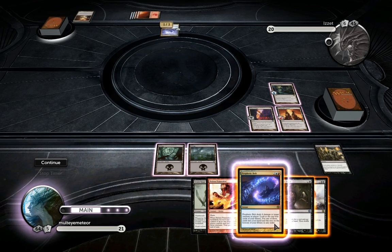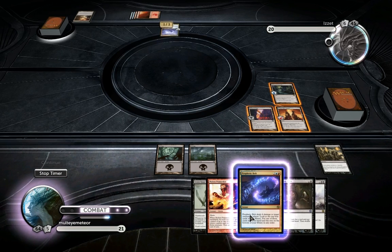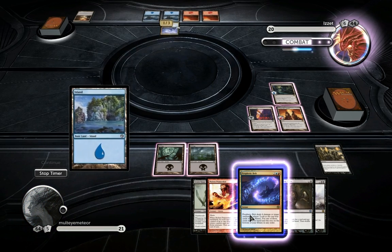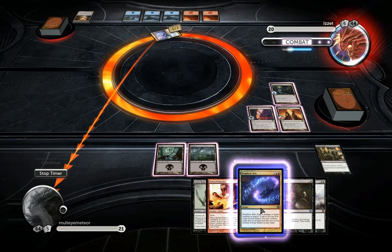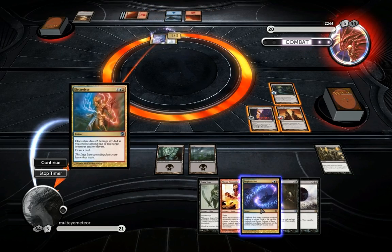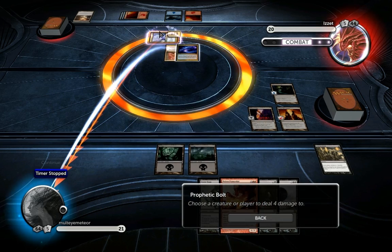Maybe I should just keep it and if it gets out of hand, just kill it on his turn. If he doesn't get to pump it, I'll just shoot his face with a Prophetic Bolt. I hope you have something - yes you do, nice. Look at me - I guess I'm going to tap the creature.